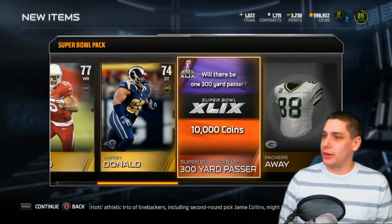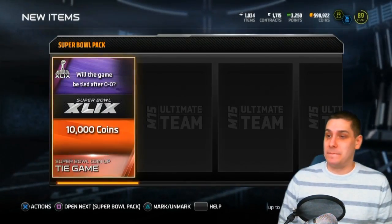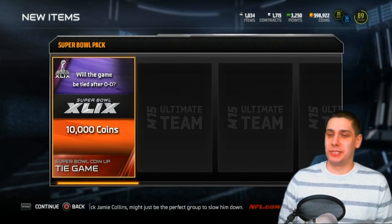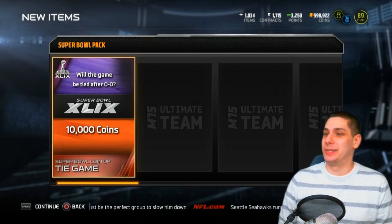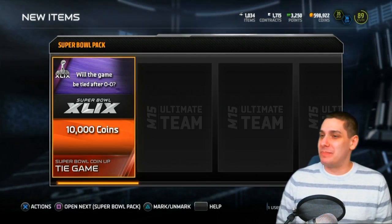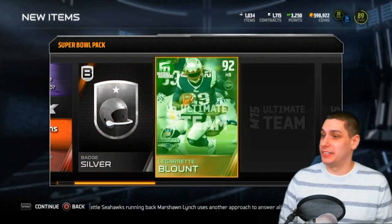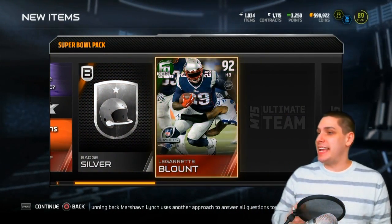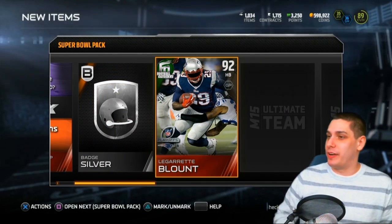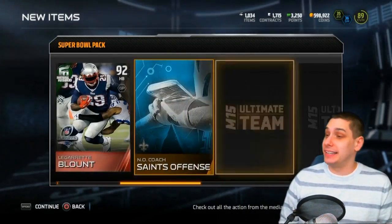We're gonna be banking on that final one. Will it be tied after zero-zero? I thought it was saying the game will end in a tie - I was about to just toss this thing immediately. I'm really hoping that that top item is anything decent. Another silver badge, but Garrett Blunt - yes, a Football Outsiders elite! That is a decent pull at least. I'm gonna imagine that's not going for very much, but still we at least get an elite - that is pretty decent.